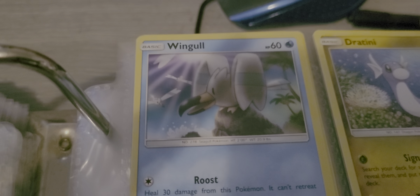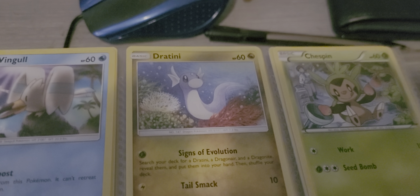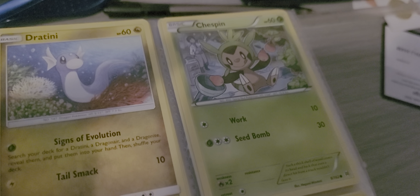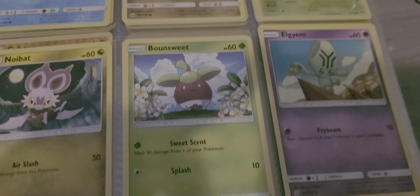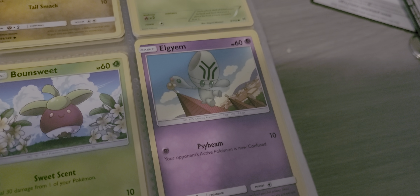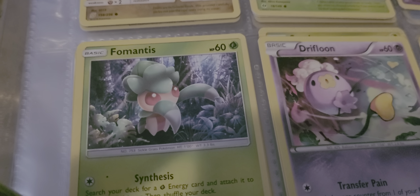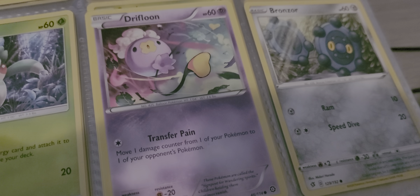We have Wingle with Roost. Jettini with Signs of Evolution and Tail Smack. Chespin with Work and Seedbond. Noibat with Air Slash. Bondsweet with Sweet Scent Splash. Lygium with Cybeam. Foram, Foramontus, with Symphysis and Leaf Edge. Triflu with Transferpane.